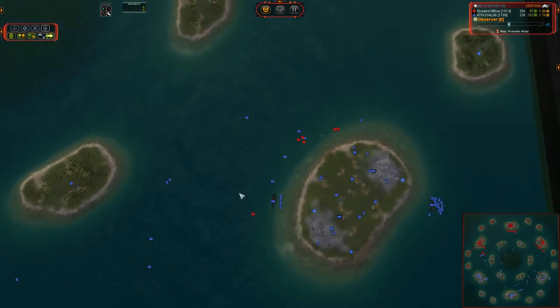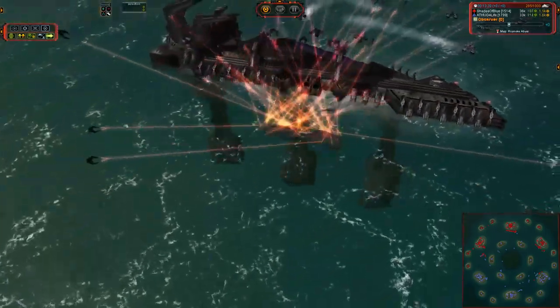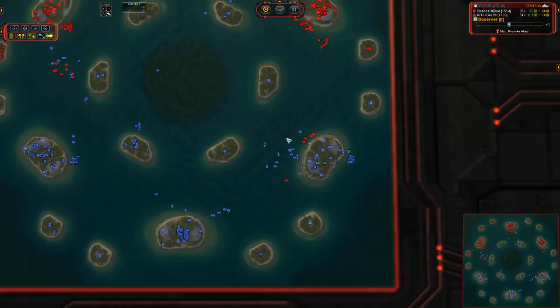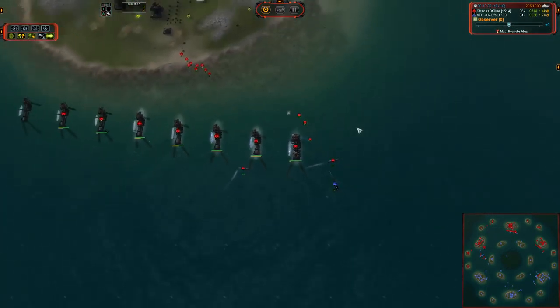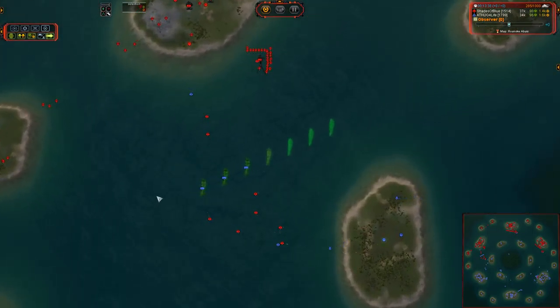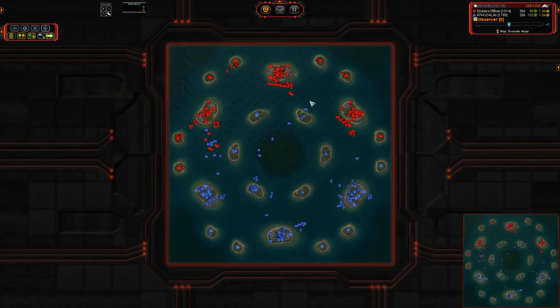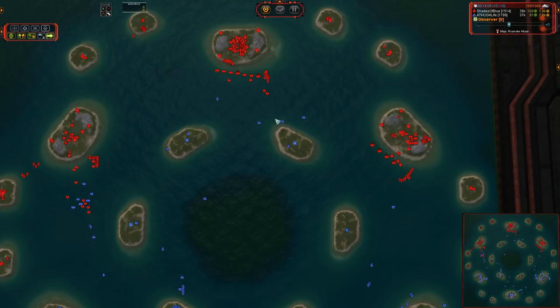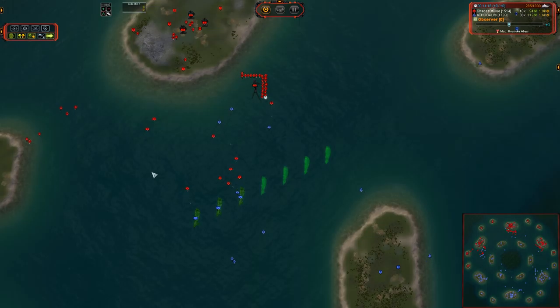We have a T2 naval factory in the back here going exclusively to sub hunters. That is going to give TA for Life the ability to slaughter any group of frigates that comes his way, and even destroyers in the early T2 phase. UEF navy cannot combat torpedo units unless you build Coopers — the rest of their navy just can't deal with it. You have T1 subs, Coopers, and the Atlantis — basically the only three units with any significant torpedo damage. So that allows you to force your opponent into building Coopers, which gives you an advantage in the already weak UEF T2 navy stage.